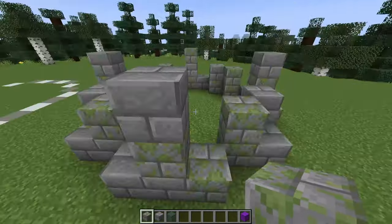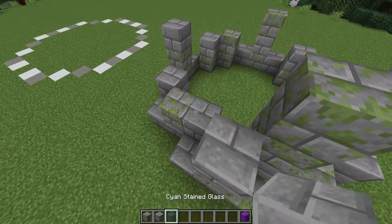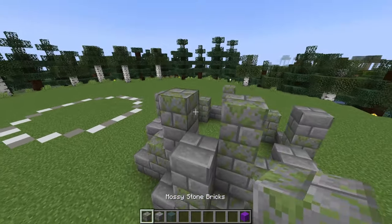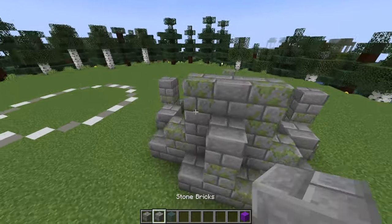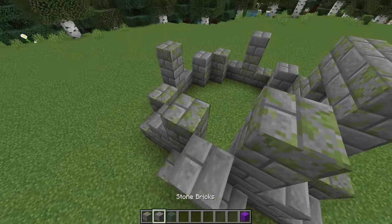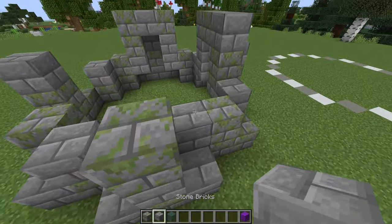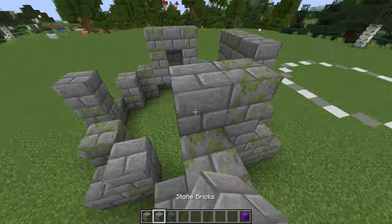I'm going to build up three high in these two gaps, then join them in the centre. I've also got some cyan stained glass here and that's what we're going to be using for all of our windows.